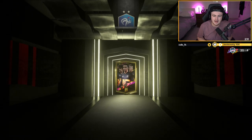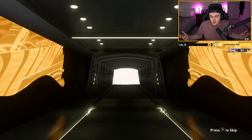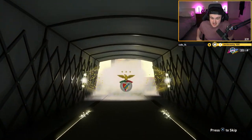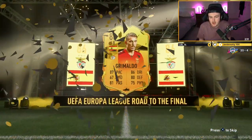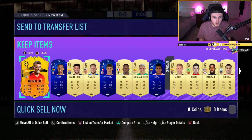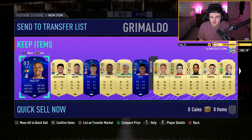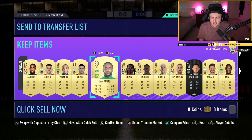Two 100k packs now. Let's see if we can get something decent. First one's a walkout — that's a good start. It is a UEL walkout as well. Spanish left back Grimaldo. We'll take a Champions League walkout, not too shabby. 86-rated Grimaldo. Don't know if he sells for much, but it might be worth storing in the club in case Benfica go far in the tournament. He's about 40k, so not worth a whole lot, but I'm going to send him to the transfer list. We'll store Oscar and the goalkeeper to the transfer list and discard the rest.